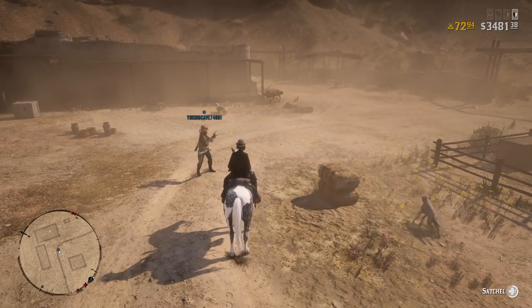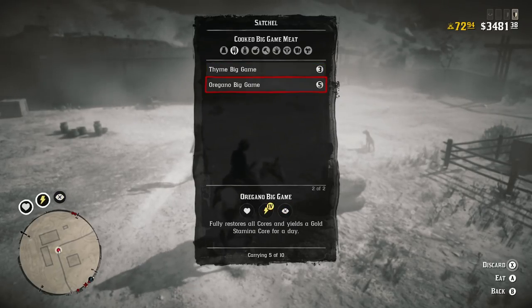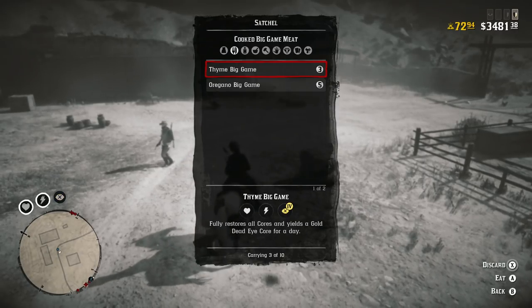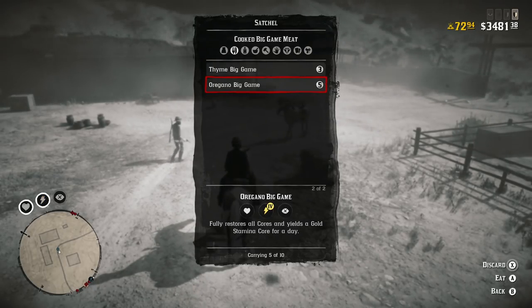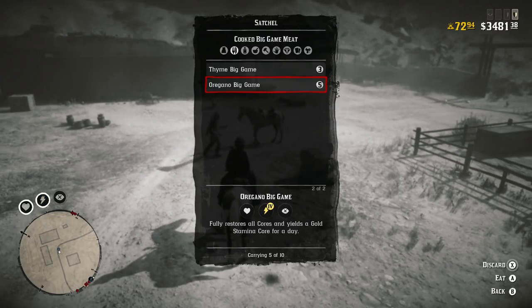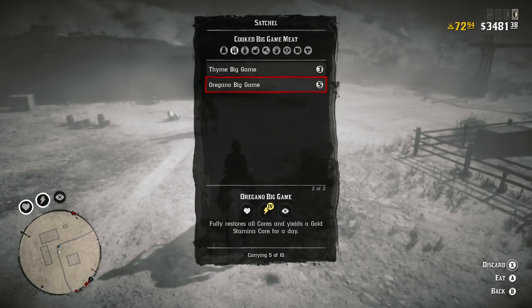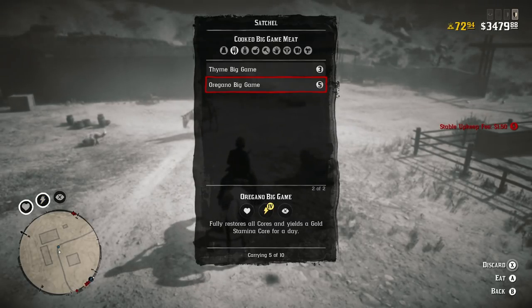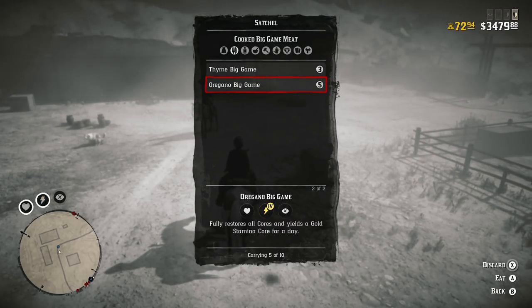If we look at our satchel, we have the yoking clave here — that's awesome. Looking at my big game meat, I only have two currently, and I have thyme which helps with Dead Eye, and oregano. I use these two specifically when I'm PVPing. This is what I use instead of tonics — it's free, you can find it anywhere in the world. You can get tonics for free too; I would never pay for them, even with the 25% off discount currently running this week.